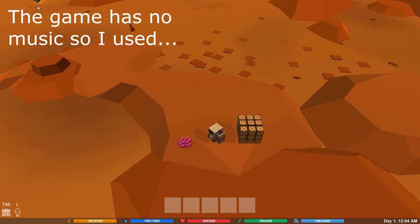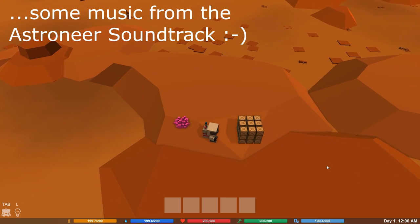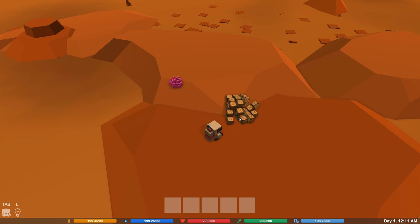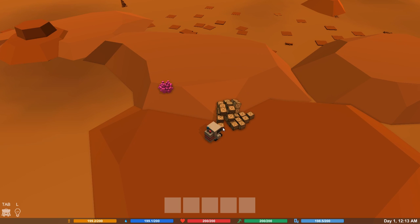Here we are. Oh, you see that little green thing wandering around back there? Gotta watch out for those. All these boxes are now going to fall down the mountain. So, this is a crafting, exploring, survival world.